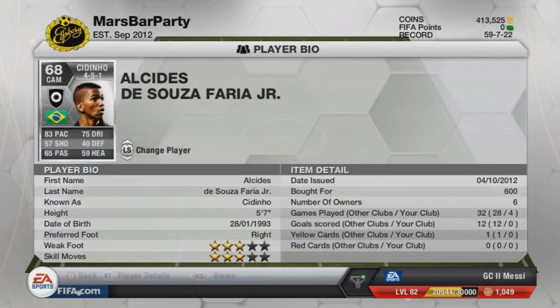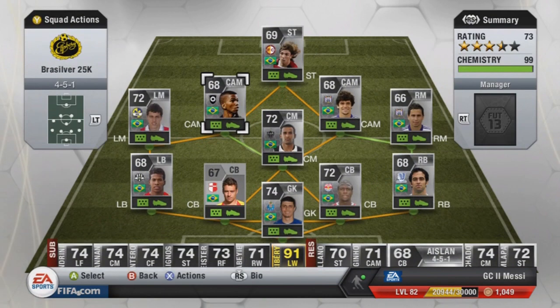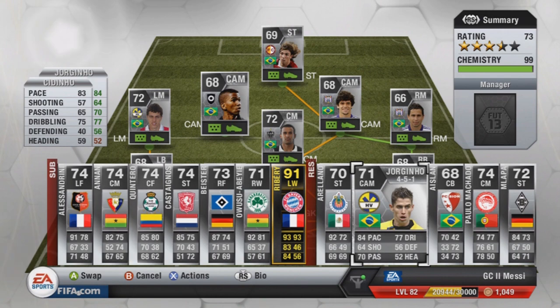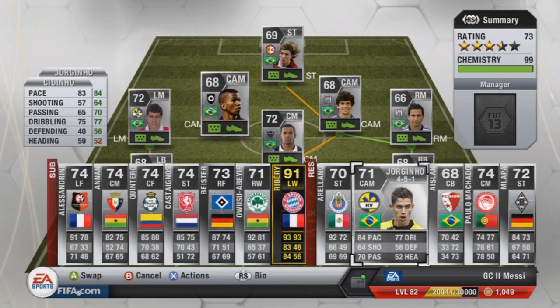At second CAM we have got Cedinho. He's played half the games for me and he's a hidden gem — as you can see from the in-game stats on screen, he's got a lot of high ones. He's very good to play with, 5 foot 7. He hasn't scored for me yet, but 83 pace and 75 dribbling. The last couple of games I've been using Jorginho instead — he plays in Serie B, 84 pace, 77 dribbling, 1 goal in 3 games, and costs 650 coins.